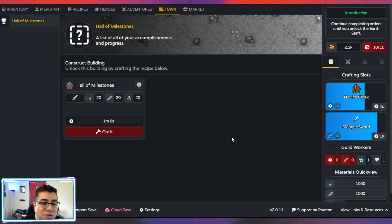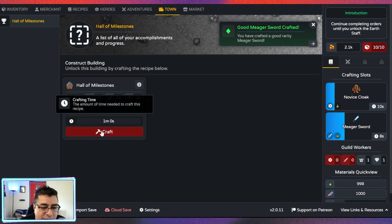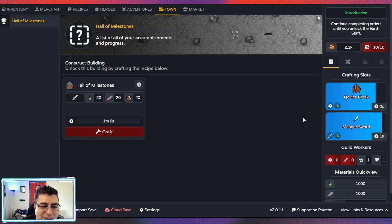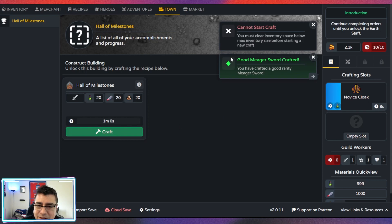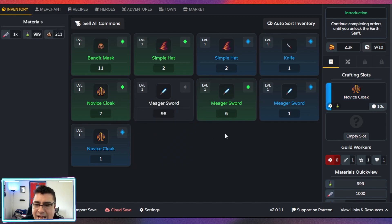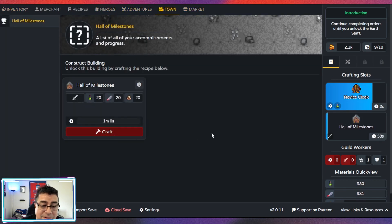We got the town. Trying to get access to the Hall of Milestones — we have enough resources, I think. No, crafting is not available. We gotta stop something — I need to have the Hall of Milestones. Cannot start crafting — you must clear inventory. Oh my god, there's so many things going on. Let's sell stuff we don't need — clear it out — and now we can start crafting. Where is town? Crafting — but that's gonna take about a minute.